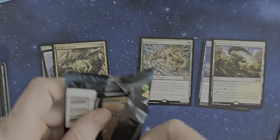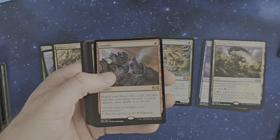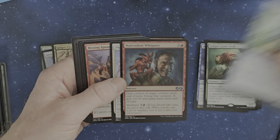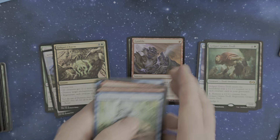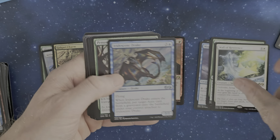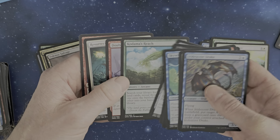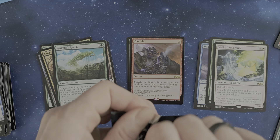The Tarmogoyf unfortunately had a little bit of a drop recently because of all the reprints. Oh nice, foil Gamble - that's a fun thing! Wall of Reverence, we've got a Penumbra Worm, Dredge Salvage is a good one, Fury Temper, Ether Snipe, Kodama's Reach - always a good one. And we still have two to go in the first pillar.